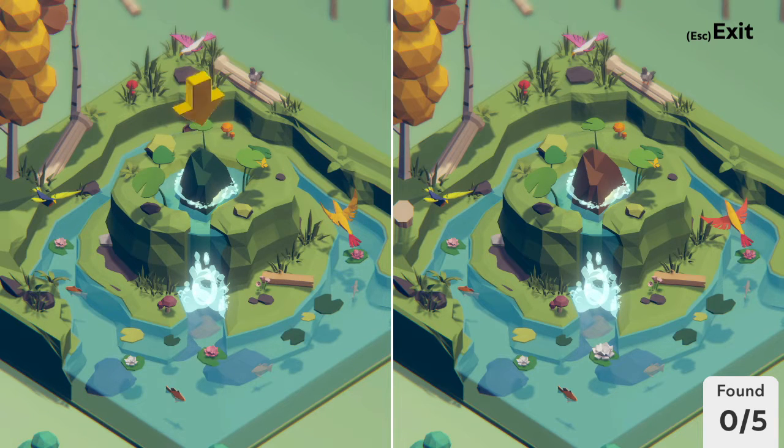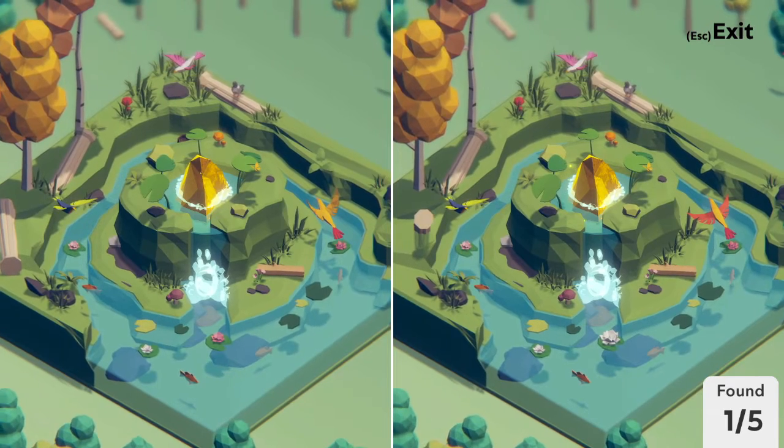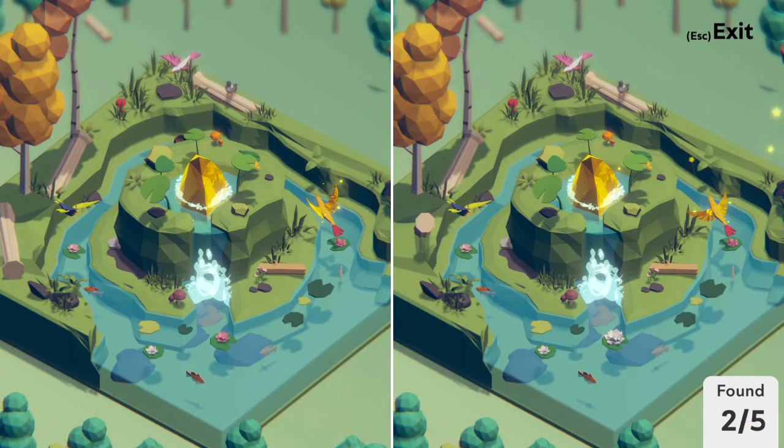You'll notice that there's an arrow pointing to the rock, because as you can see, the rock is a different color in the second scene — it's gray in the first scene, but in the second scene it's more of a brownish color. So we click on that, and there we go. One difference found already. This bird is also a different color. Two differences.